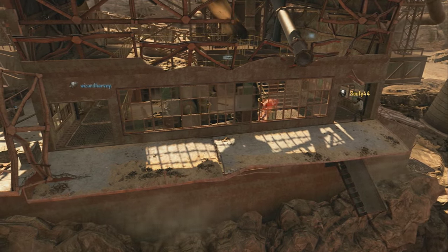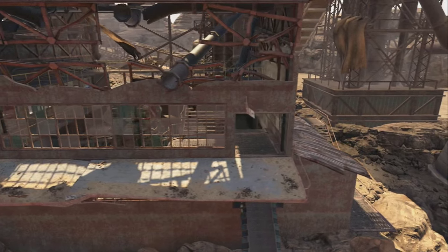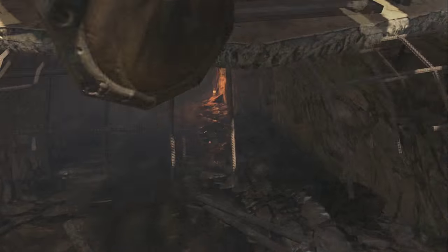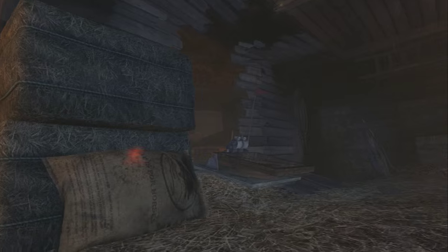Before we meet the teams, let's take a look at the course that the contestants will be taking today. Each player starts off at the spawn room, down the slide and dropping down the hole near Quick Revive. Turning around where the first player has the opportunity to increase their lead by using the trample scene.